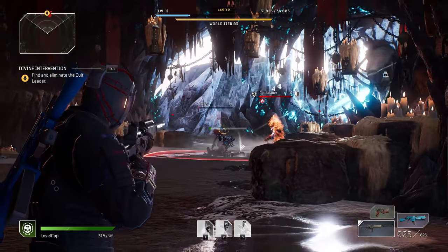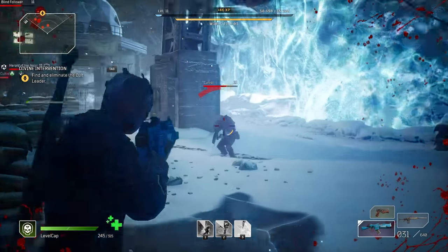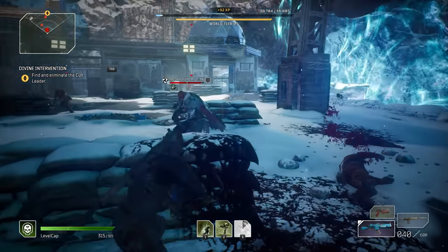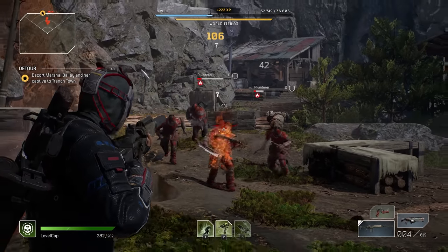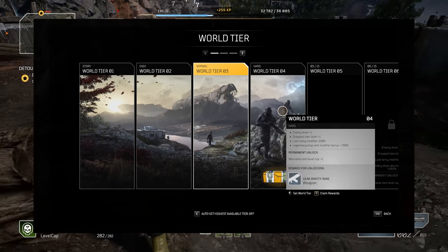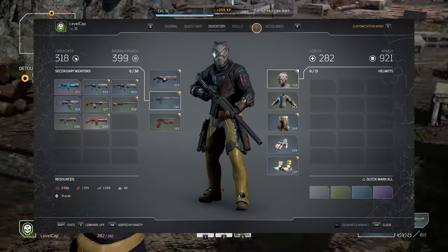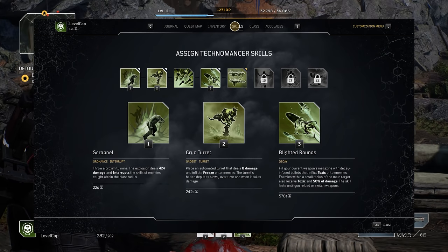Outriders throws you into a failed colony planet where you're literally fighting to save what's left of humanity. You can play solo or with up to 3 players total to co-op your way through a highly detailed and lengthy campaign. The story is fun and engaging, the gameplay is surprisingly challenging, and you can even dynamically bump the difficulty up to earn better gear. There are 4 classes to choose from: the Trickster, Pyromancer, Devastator, and Technomancer, each with their own unique abilities.